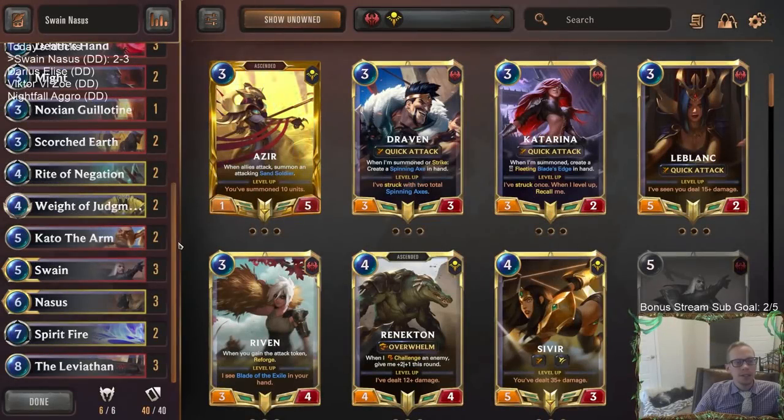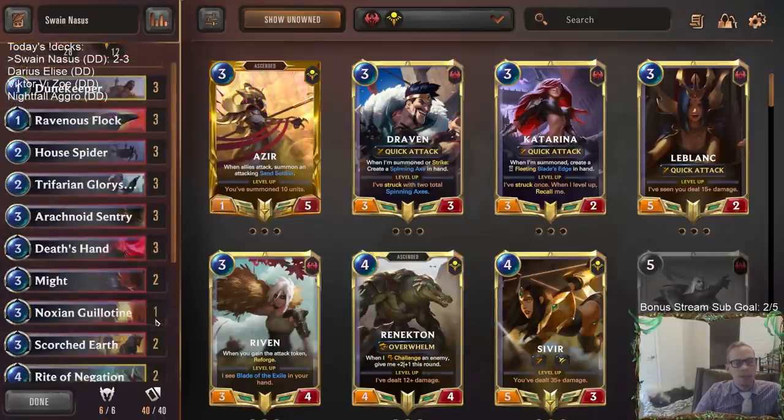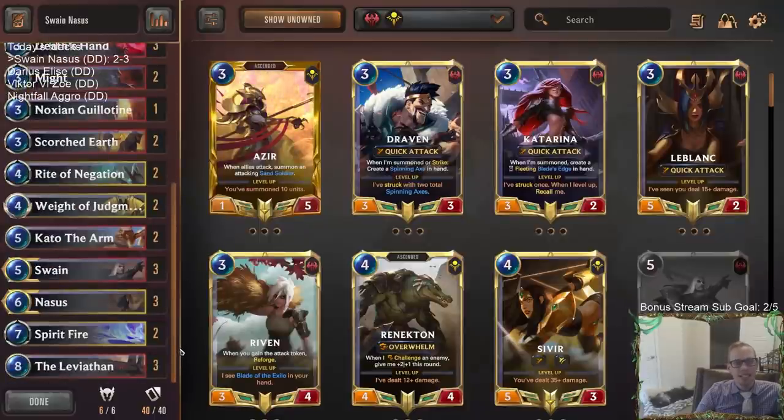So there we go — Swain Nasus. We ended up 2 and 3. I think in the second game against Lucian Azir I probably should have won — I made some mistakes. Hindsight is 20/20, but I learned from that game. The Watcher deck is just going to be a really really difficult matchup — that's one that just won't go well for you. We went 2 and 2 in the other games and could have maybe been 3 and 1.